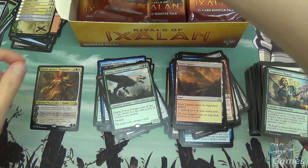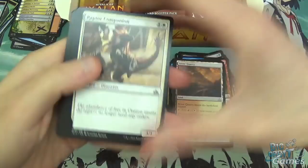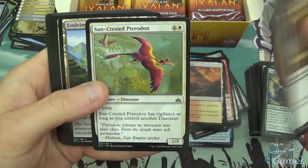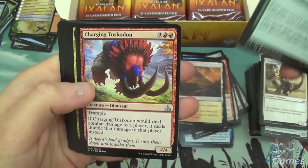The dinosaurs just still seem like they can't out-aggro the aggro decks. Evolving Wilds and Legion Conquistador is back again. Strength of the Pack, Charging Tuskodon, Jungle Creeper, and Crafty Cutpurse is our rare.